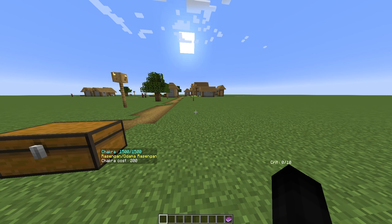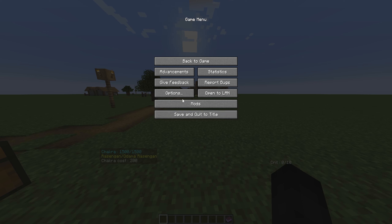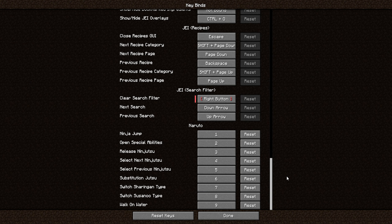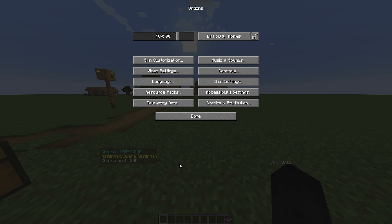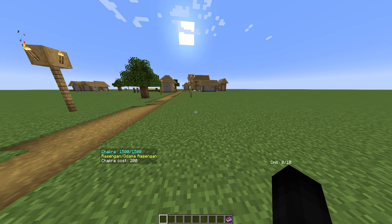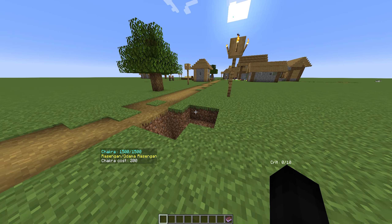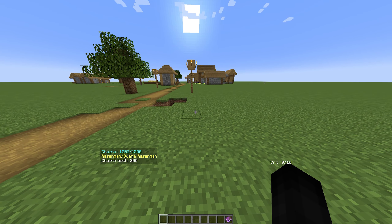We're going to go through all his attacks really quickly while in creative mode. Selecting ninjutsu — I have ki bound to four and five, and three is release. First up we have the Odama Rasengan. And again, normal Rasengan like you would expect. Let's switch.